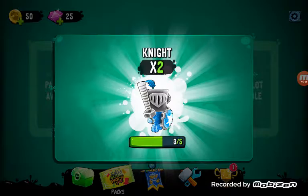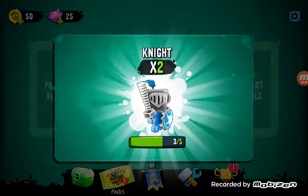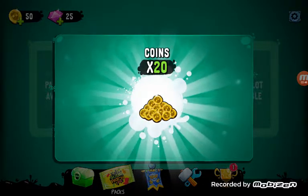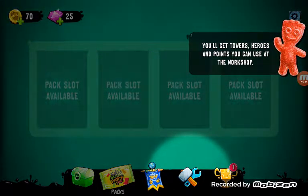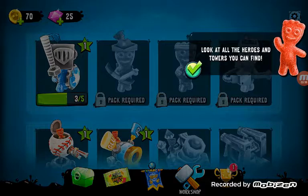A knight! Sorry if you heard my mom. Let's use these coins — get these towers for a hero and point. You can use a workshop. This one? Look, all the heroes are in your tower.